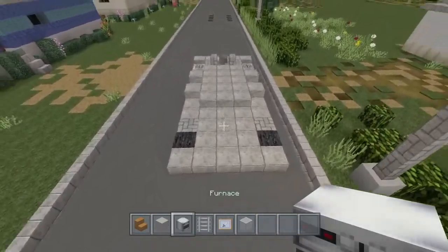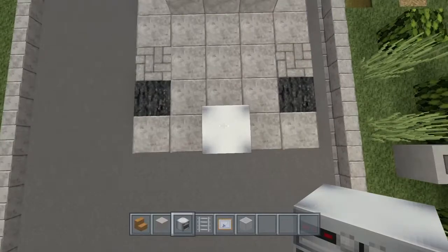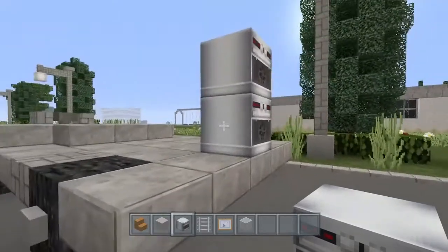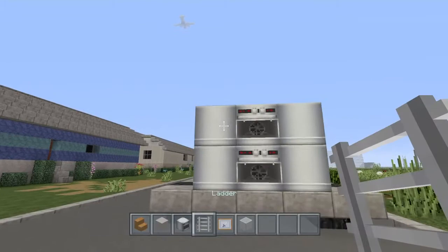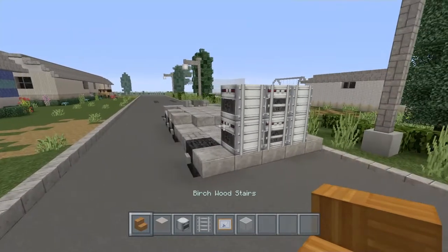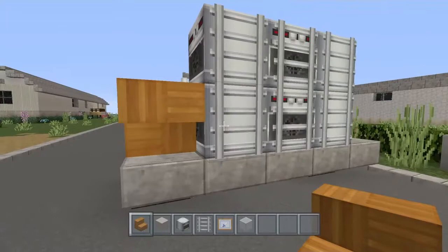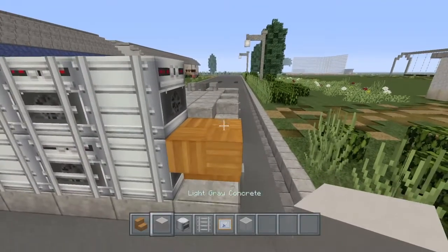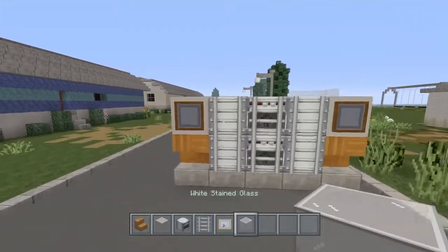Let's grab our furnaces and place a furnace right here in the middle. Then go on top of this furnace and place another one facing the same way. Right here we're going to be placing two more furnaces facing this way, and then do the same thing over here. Once you've got that, grab your ladders and place them on all of the furnaces. Then grab your choice of stair — I'm using birch — and place one here. We're going to do the same thing over here with an upside down stair. Then place a block of light gray concrete on the front of the truck where the headlights are going to go.